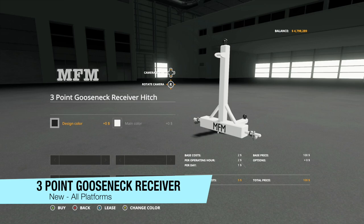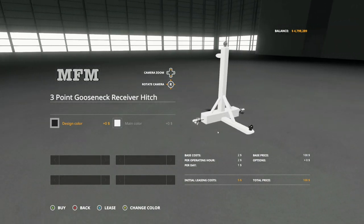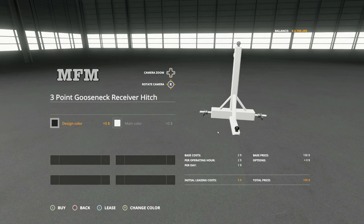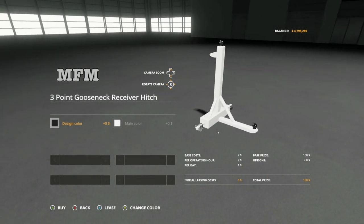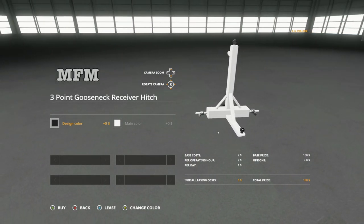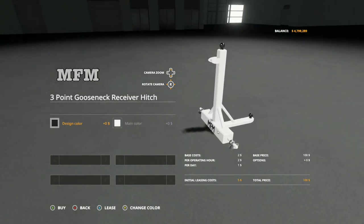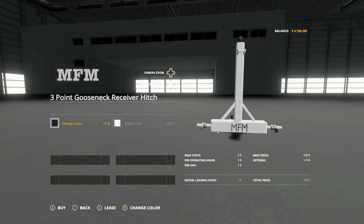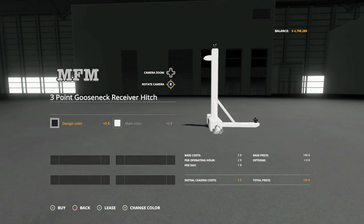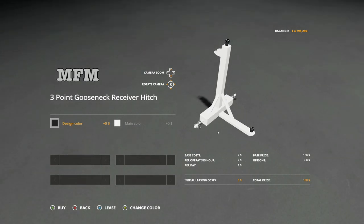Next up, we have the three-point gooseneck receiver hitch by Meyer Family Modding and Drew Hodgkins. This right here is a receiver hitch. It hooks up to the 3-point side, and on the other side you've got hooks for doing trailers, or you can do goosenecks - all kinds of stuff. You can even strap this down. It's a really cool mod. We showed off the first version a long time ago - it's been a couple months - and they decided to make a second version as the first was not accepted. As far as colors, we get a design color.